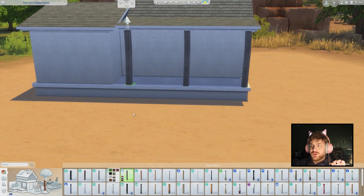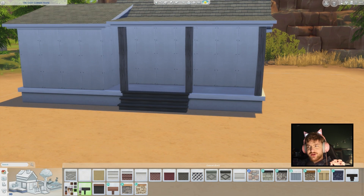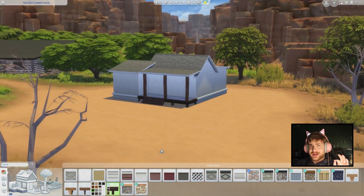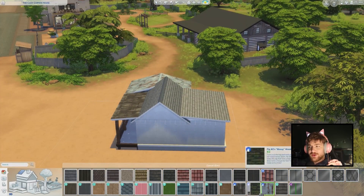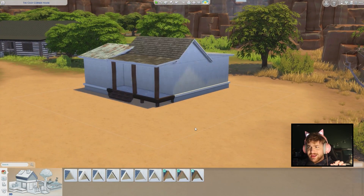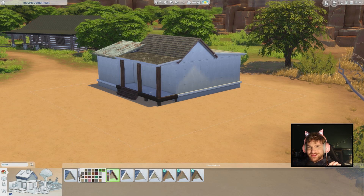Now, I go in with the pillars from the werewolves pack. Even though this pack did give us a lot of rustic types of pillars when it comes to the wood swatches, but they're not as wanky as the werewolf ones. So I really wanted to go for werewolves. I also use a lot of the werewolf roofing. And you can already start to see where we are going with this.